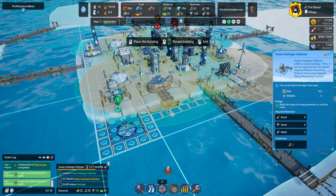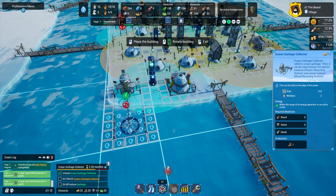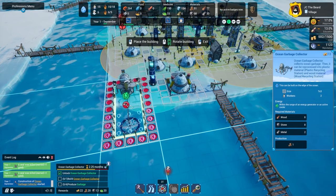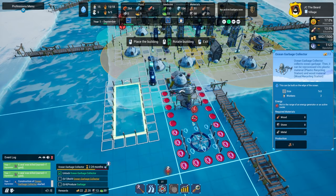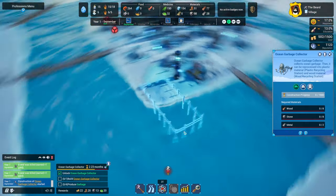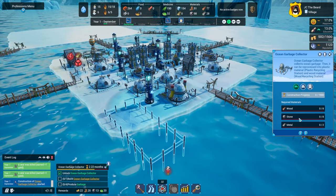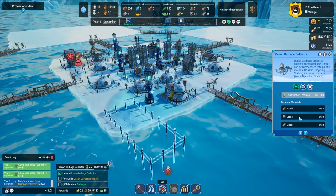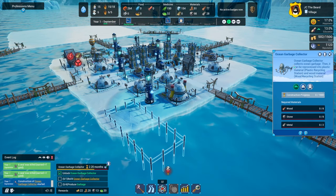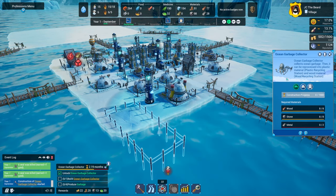We need to find a place to pop that guy in, and it'll actually fit right here where the newcomer ramp was. It is going to be vulnerable to killer whales, but everything is at this point. The ocean garbage collector collects ocean garbage, as the name would imply. Then it can be reprocessed into plastic material at the plastic recycling station and wood material at the wood recycling station.